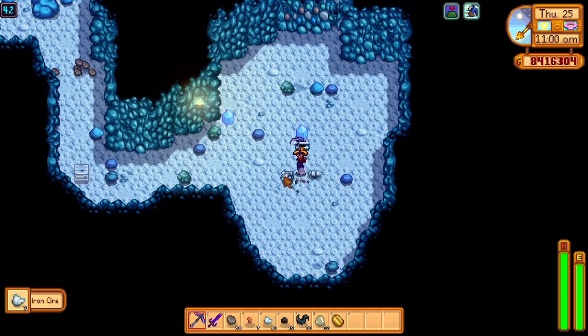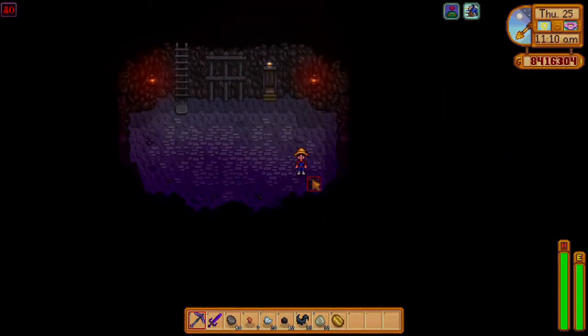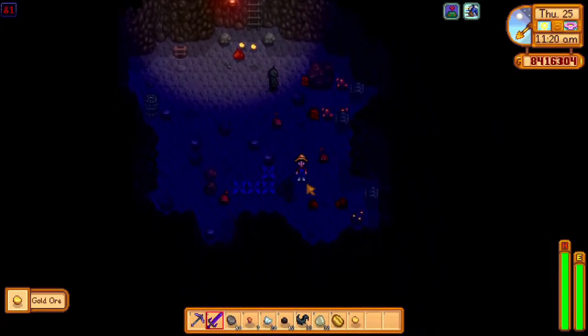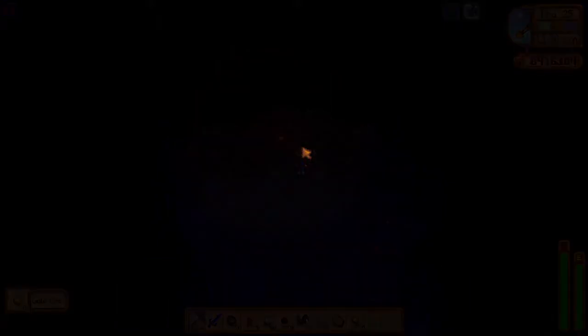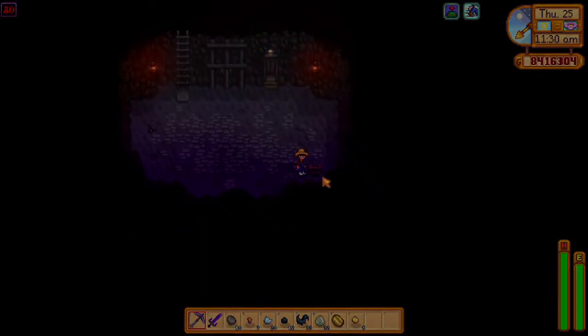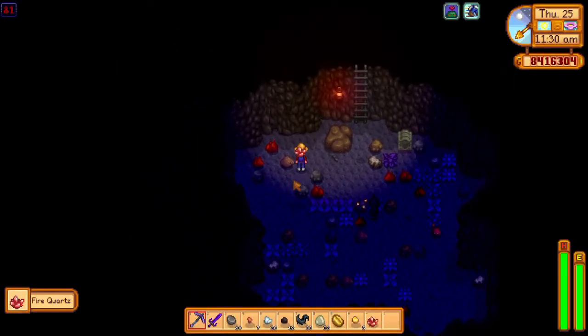Let's move on to our last one, which is gold. For gold, you want to go on floor 81. As you can see, you just want to reset this floor over and over until you get a bunch of gold. This can also be used for farming fire quartz — one just spawned on floor 81 as well.